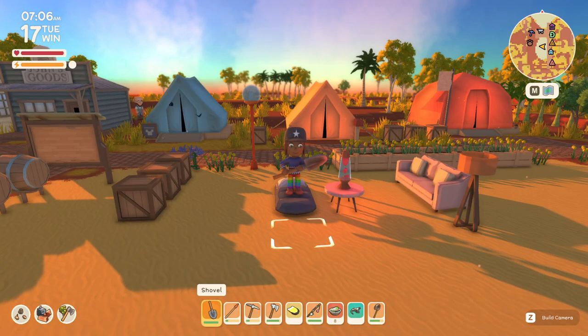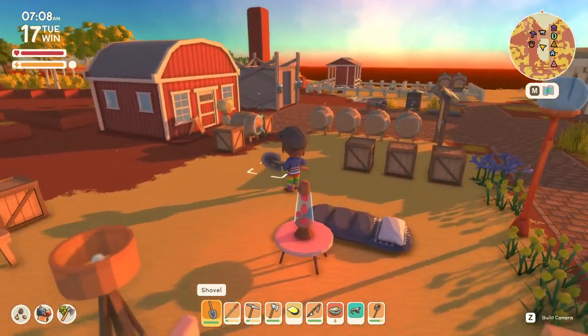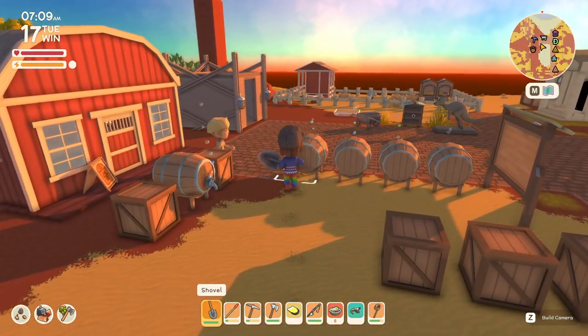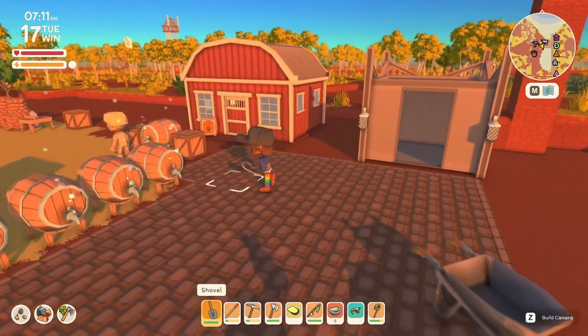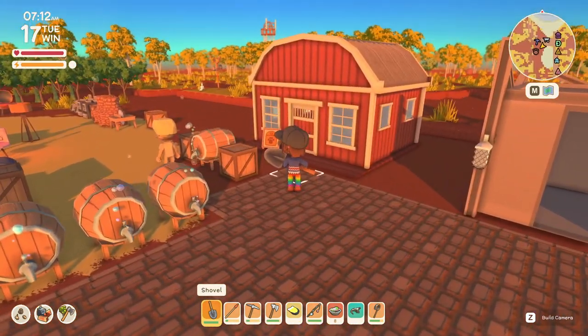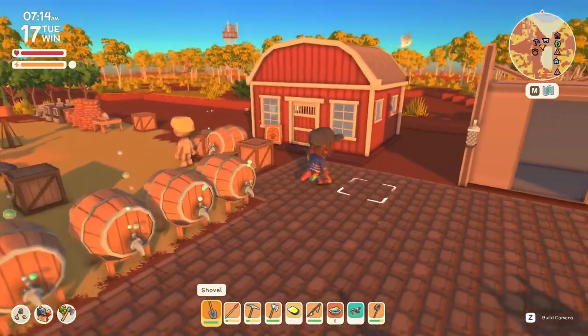Hey gamers, it's Grind This Game, back with Dinkum. It's a fresh new morning. I unlocked some buildings since the last episode. We got the mine unlocked last time, and I was able to unlock this barn here, which is Irwin's place.